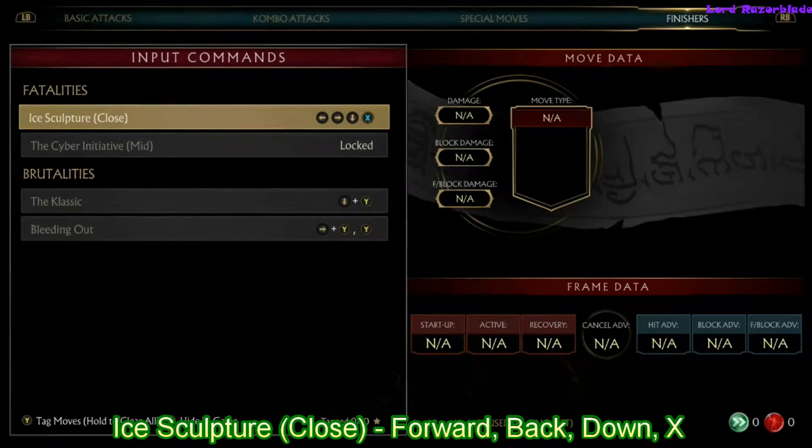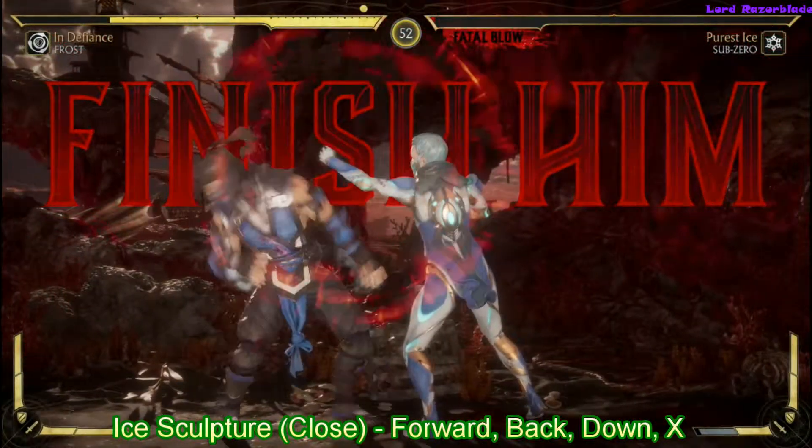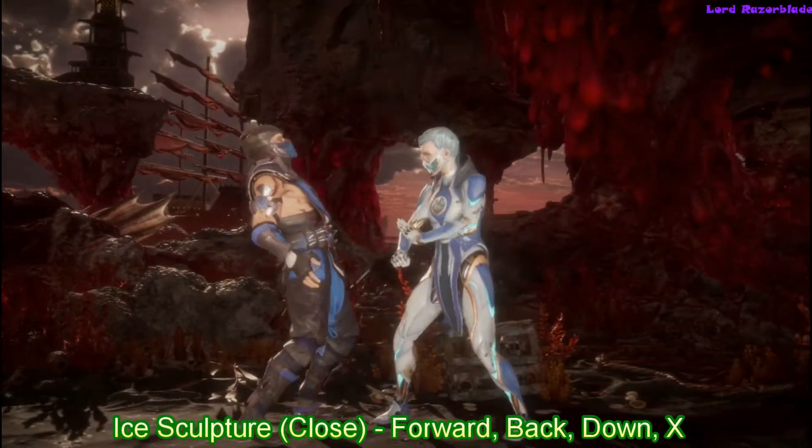The first one is Ice Sculpture — it's a close-range brutality, so the input is forward, back, down, X. Once you get to the finishing state, make sure you get really close to the opponent and input the code.